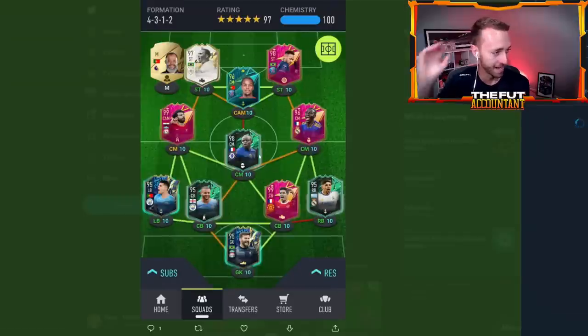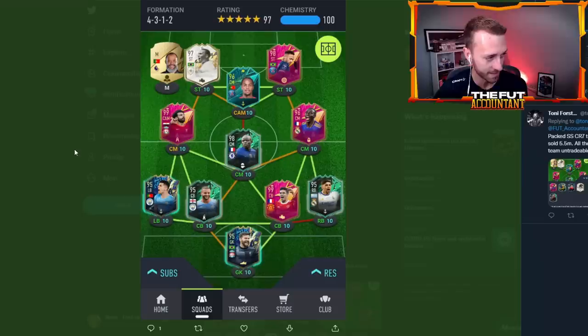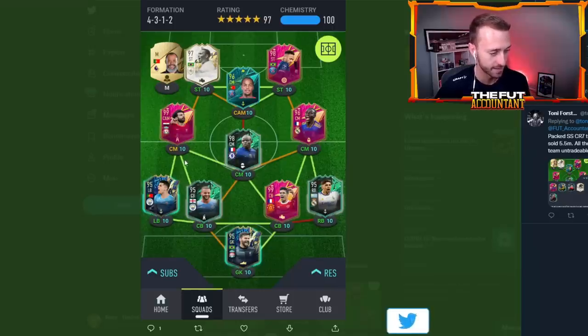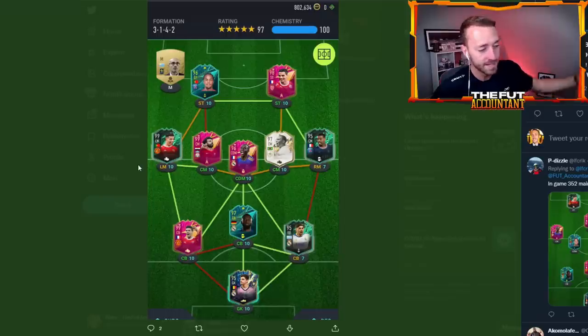Here's another one — R9 again, Renato Sanchez. After I say that I haven't seen Renato, then he starts popping up in all these squads. Here's a couple of things I've noticed: 99 Salah. I'm very surprised to see Salah in so many of these squads. I guess it's the premium footies links that made people do him, because otherwise he wouldn't have had great links.